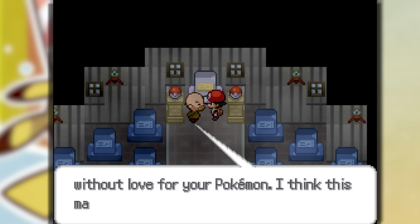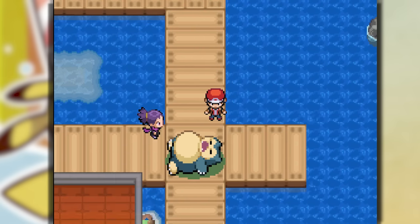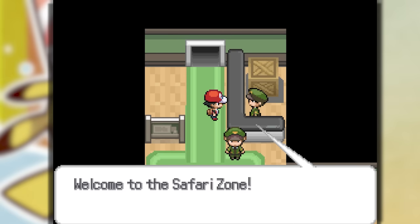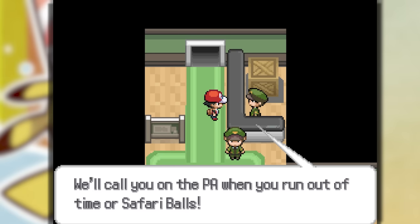We get the Pokeflute from Mr. Fuji, which gives us the ability to wake up sleeping Pokemon — in particular, the Snorlax that's in the way. Now we can make our way to Fuchsia City, where we can take on the Poison-type gym and look at the Safari Zone. I think it's about time we encounter another Legendary, so let's go to the Safari Zone.